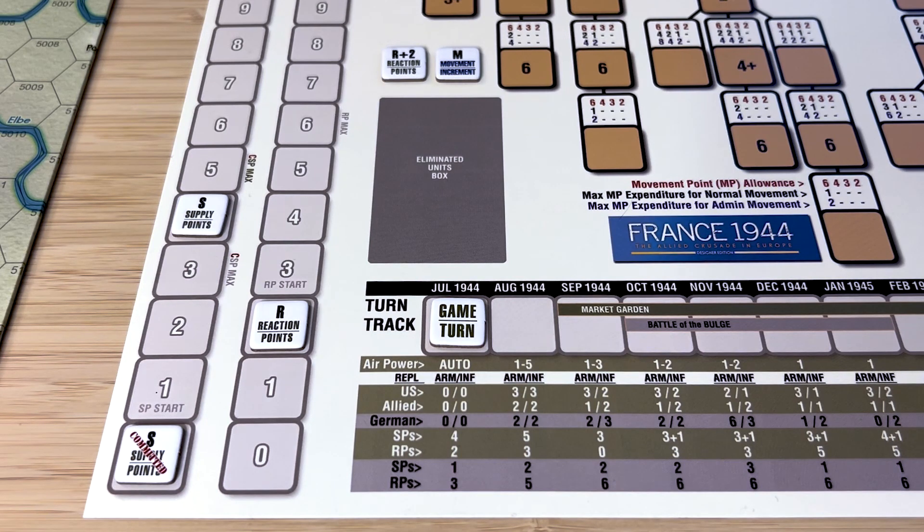Beginning our example of play, we actually begin on step eight of twelve steps in total in the turn procedure, because the other steps have already been done when setting up the game. Here on the eighth step, we're going to decide what each player is going to do concerning supply points. Supply points determine the number of initiative chits that each player is going to put into the cup — not for this turn, but for the next turn — as part of the strategy of how many initiatives each player wants for the next turn.